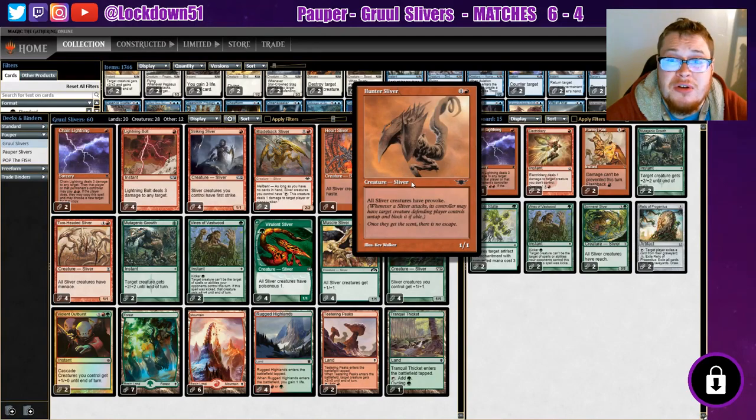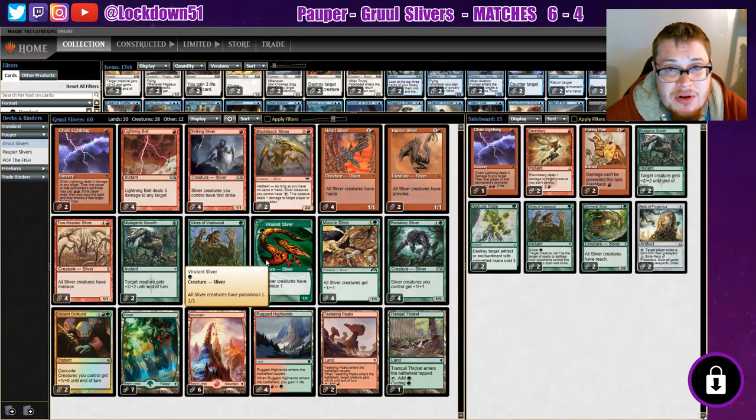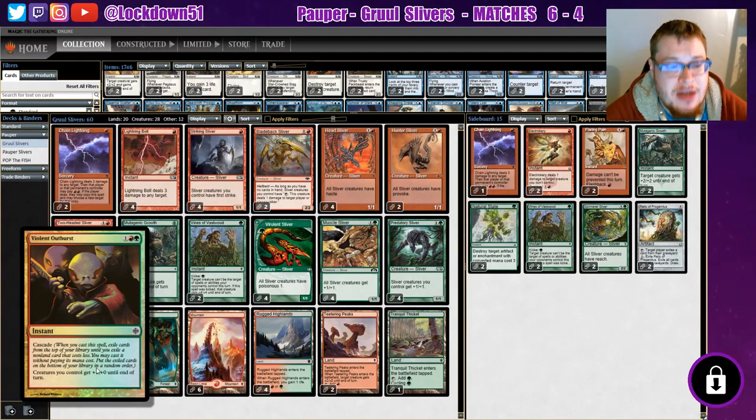So I took out two Hunter Slivers. In their place, we have a suggestion by a subscriber — they suggested using Violent Outburst, an instant that gives our creatures +1/+0 until end of turn and has a cascade effect. When you cast it, you exile cards from the top of your library until you exile a non-land card that costs less, cast it without paying its mana cost, then put the rest on the bottom. We can buff our team and cascade into another lord or a Lightning Bolt.